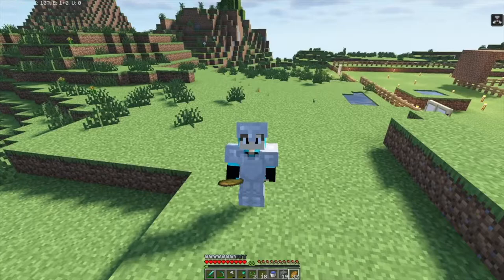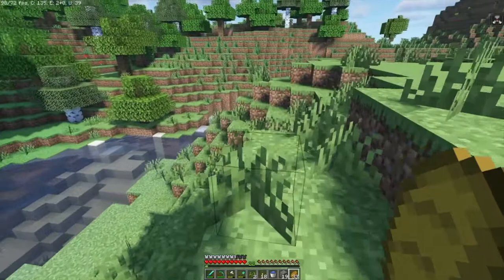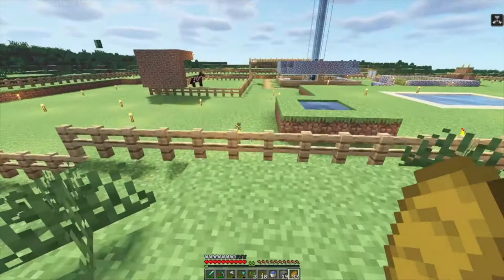Hi guys, today I'm going to do my first ever Minecraft Let's Play video and show you around this server that I'm on. For starters, I'll tell you about my shader pack, which I think is called BSL. It makes all the water look really nice, and the sky too. I've turned some features off because my PC's not too great, so I've got to run it on low.